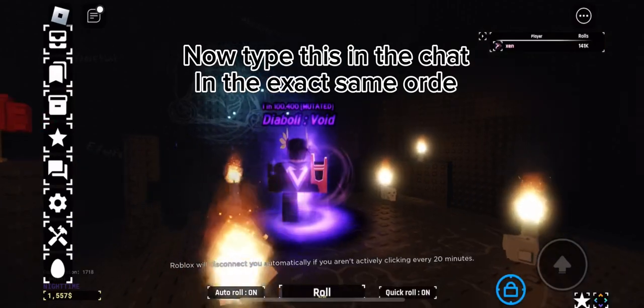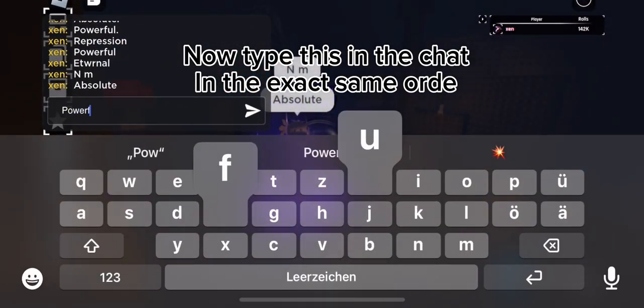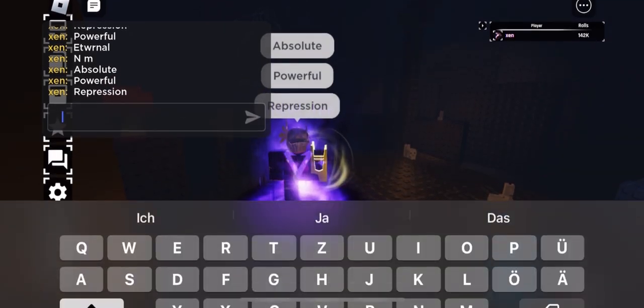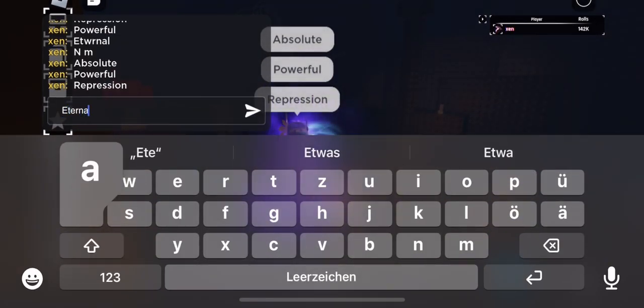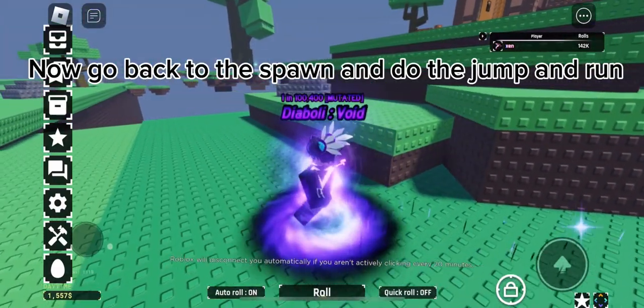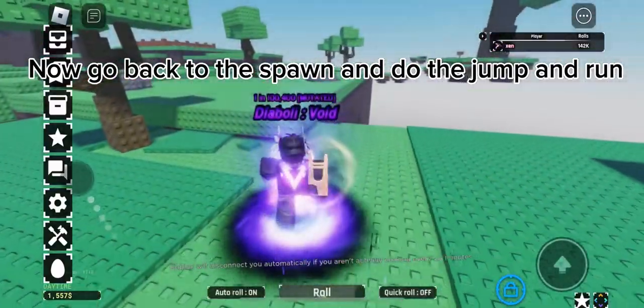Now type this in the chat in the exact same order. Now go back to the spawn and do the jump and run.